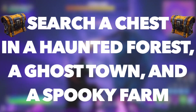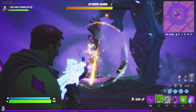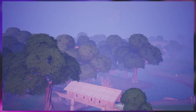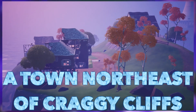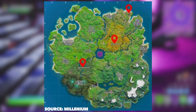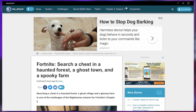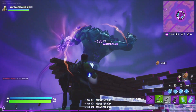The third challenge is to search a chest in a haunted forest, a ghost town, and a spooky farm. This challenge is very easy as long as you know where to go to search chests. The haunted forest is just Weeping Woods, the ghost town is just a town northeast of Craggy Cliffs, and the spooky farm is just Frenzy Farm. On screen now you can see a map of where these locations are — I got this from an article by Zorg published at the website Millennium, so for more information I'll leave a link in the description. Just go to these locations, search chests, and you will complete this challenge.